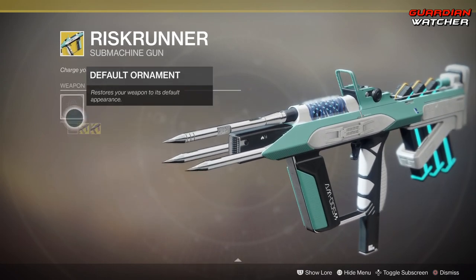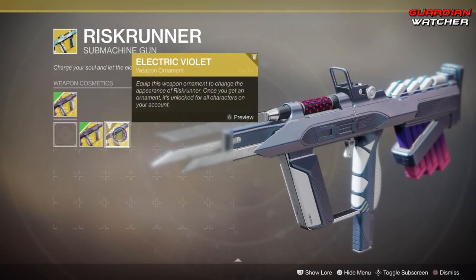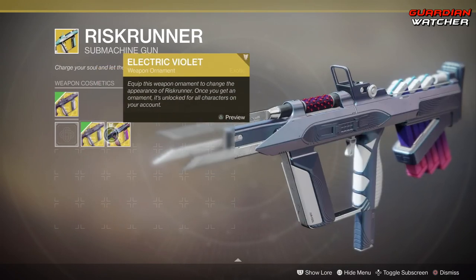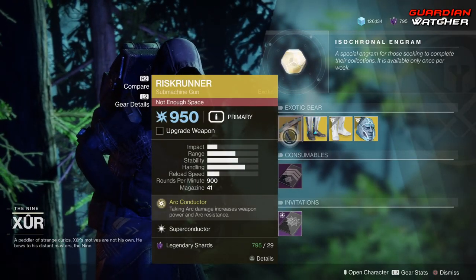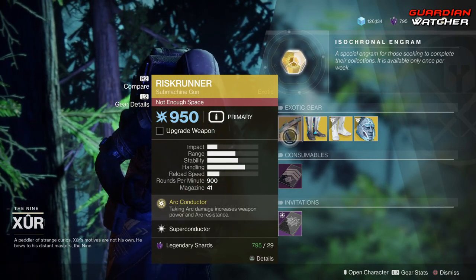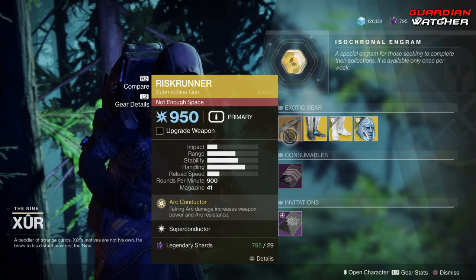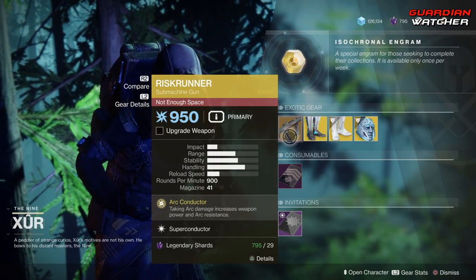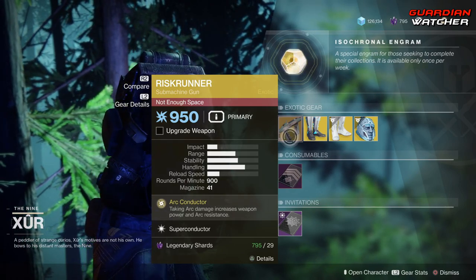Looking at the ornaments, we have Summer Storm as well as Electric Violet — these don't come with the weapon, but that's what they look like. The Risk Runner is a good exotic for both PvE and PvP. In anything over a 2v2, the Risk Runner definitely does well in PvP, and against adds in PvE it's amazing. I'm going to rate this a Tier 2.5 in PvP.